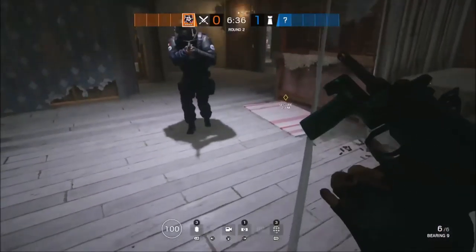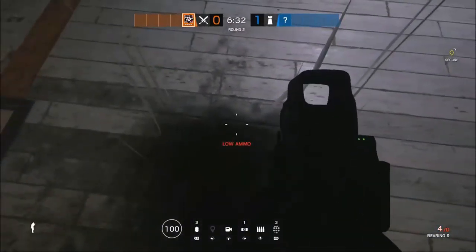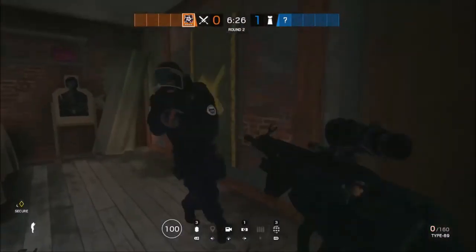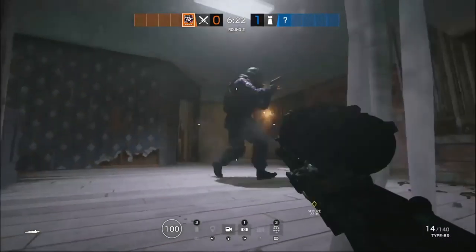Now what you want to do is just keep vaulting over, and tell your teammate to keep running in the center of the deploy shield. What will happen is you will be spawned inside of that box, as you guys will have just seen.